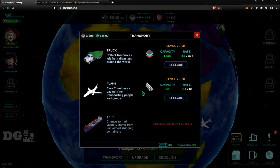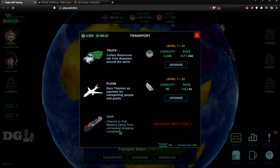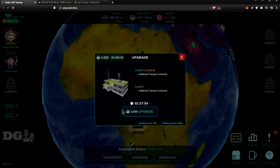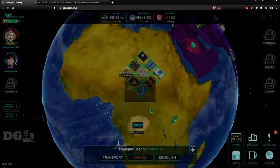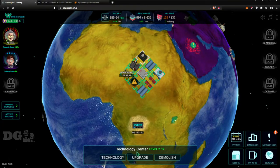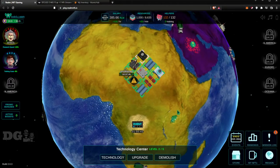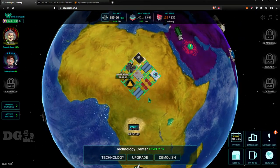The plane earns Titanium and the truck earns resources. I haven't opened the ship yet — I'm about two hours away from having it. That'll probably be my next upgrade at 3,000 resources. Titanium is used in the Technology section. I think I'm going to get rid of one of my resource buildings and just upgrade the others.